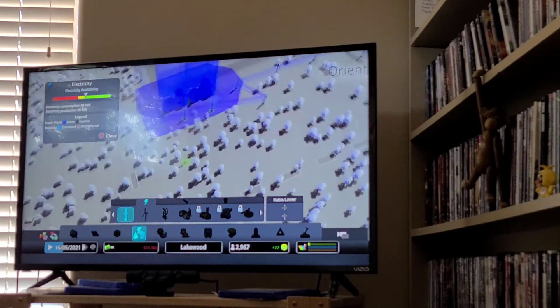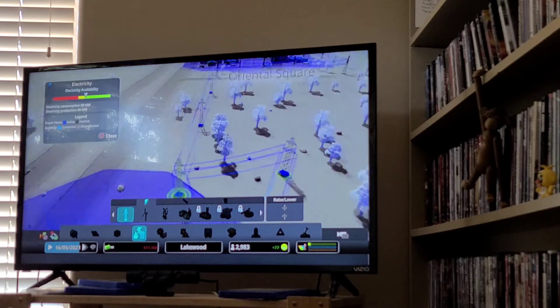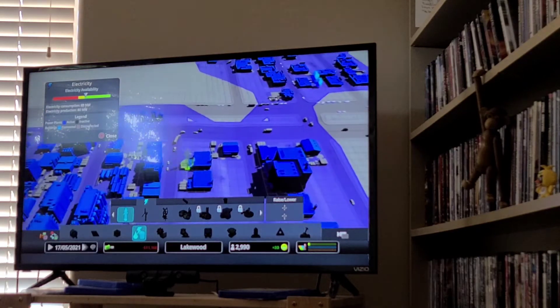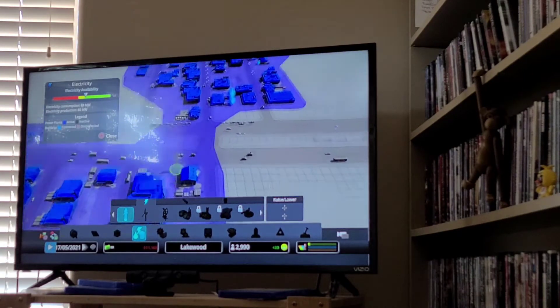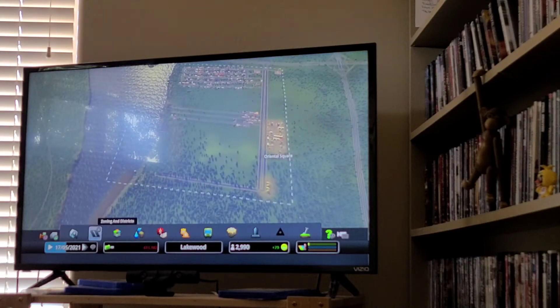Then you need to connect the transformers to your factories. The factories are pretty much the same — anything in the blue area will provide for anything that is encircled in or connected to that blue area. And that's pretty much the basics of City Skylines that you need.